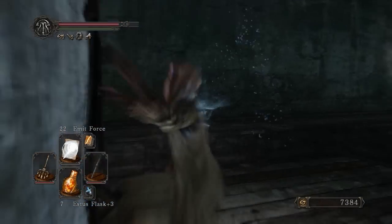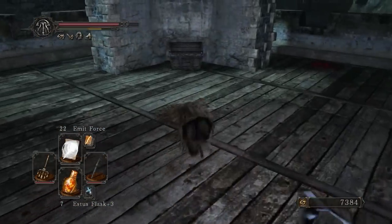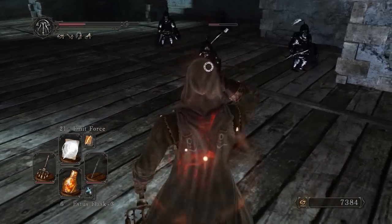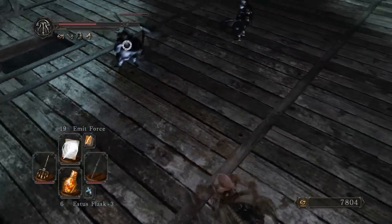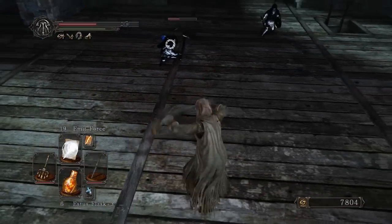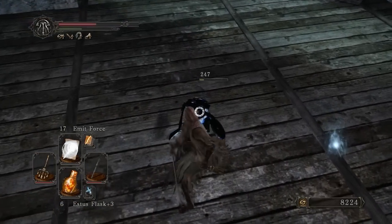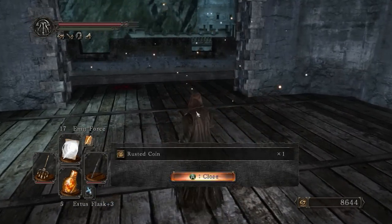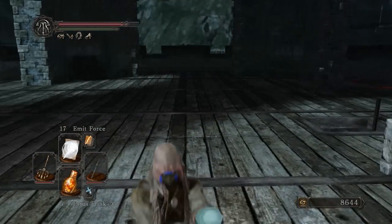Now we've got to climb up there. That fog gate that's blocked right now — we need to open it. To open the gate, we have to get this lever up here, and to get the lever we have to deal with this nonsense. Get the chest so I don't have to loot it later — it's a Radiant Life Gem and a Twilight Herb. Pull the lever. Success.